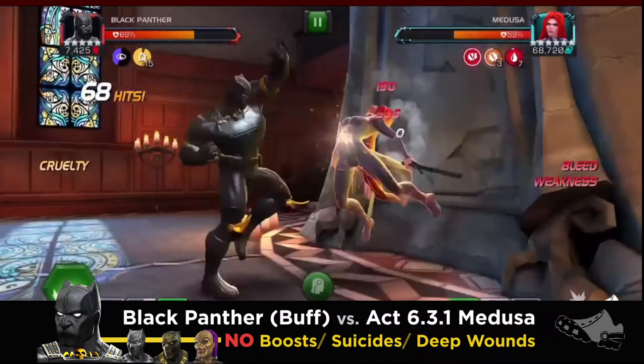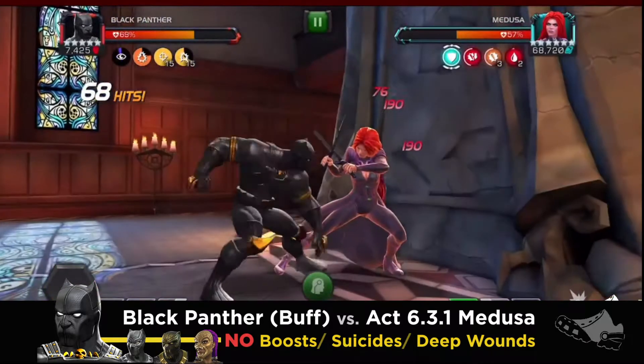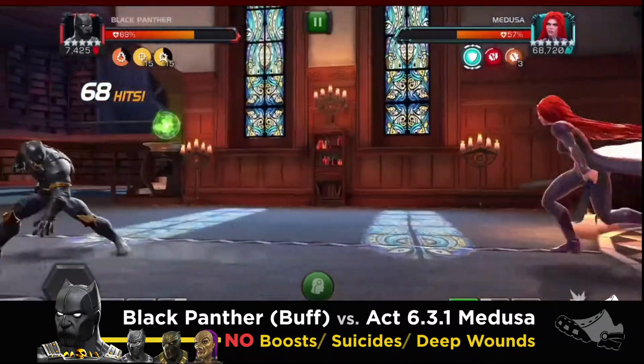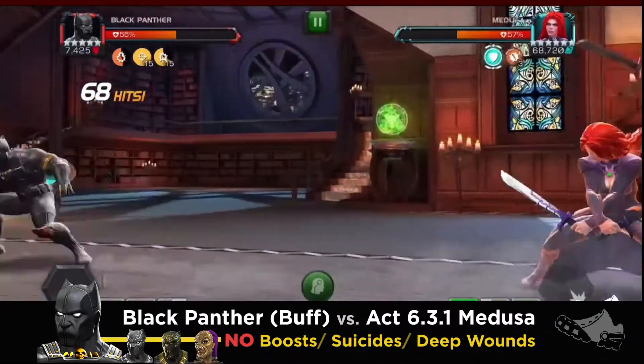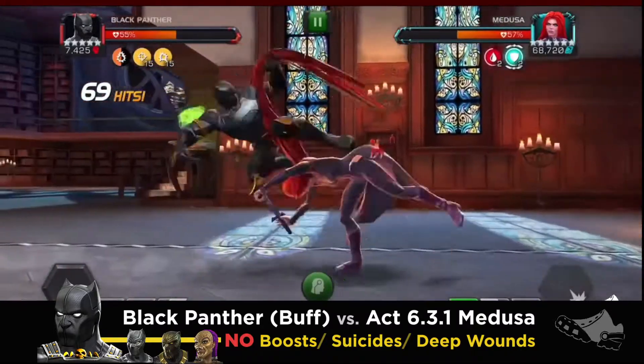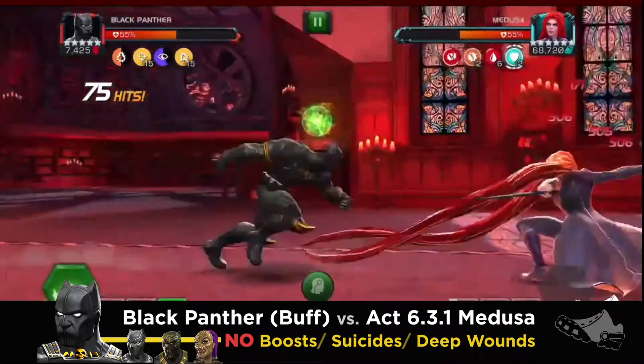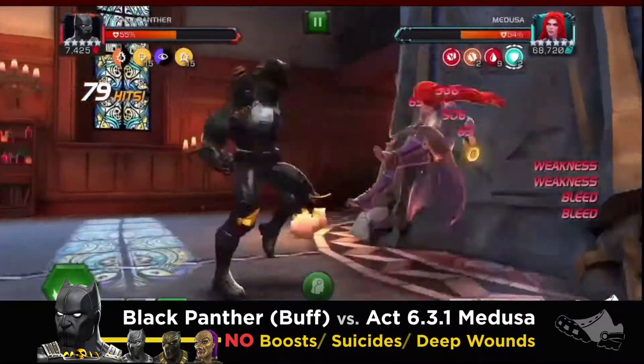Jabari Panther winds up giving Black Panther an extra bleed, which is pretty nice. But the imperative one is the Killmonger one for the true strike on Intercept. Black Panther Civil War is very nice as well because it winds up increasing the potency of the bleeds, and that all winds up helping out immensely.